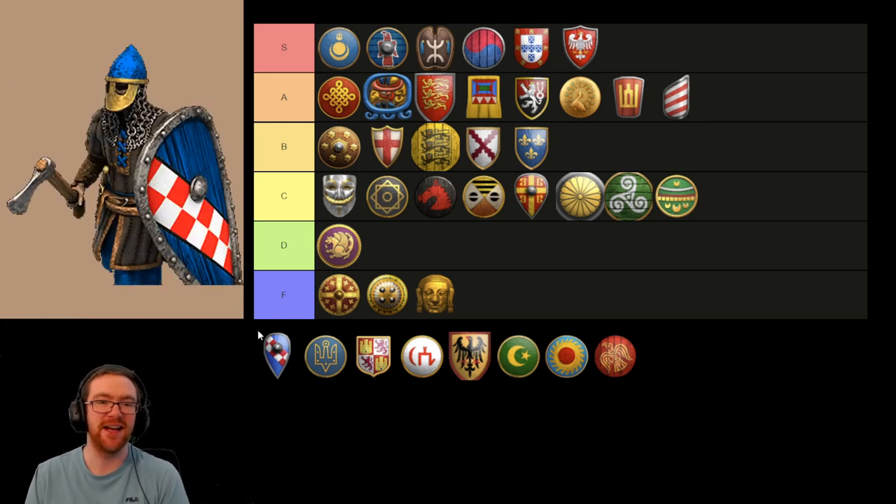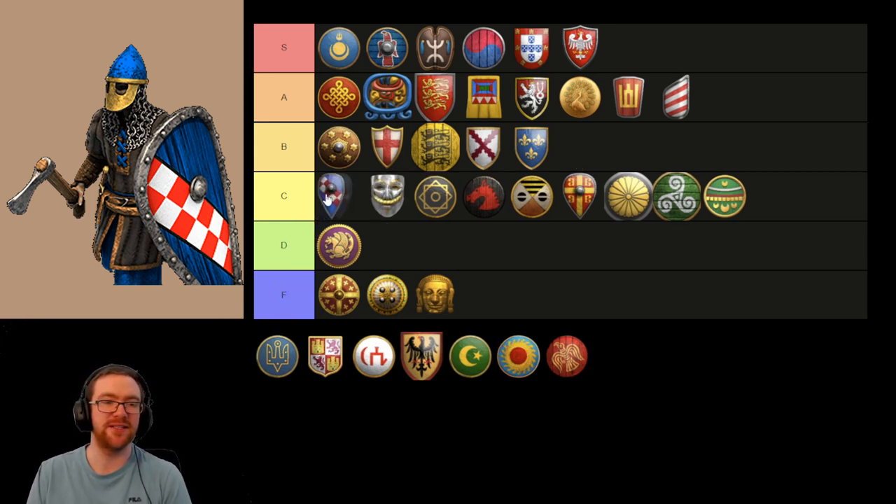Next up we have the Sicilians' Sergeant. Sergeants feel, on their own, somewhat underwhelming, but when you consider the First Crusade as well, the Sicilians' other bonuses, and the fact that you can make them out of Donjons — which means you can train them more easily — I think they lean towards a C tier unit. They're strong against infantry and they can be tanky enough against archers. You can go for a Donjon-Sergeant-Siege composition, which can be very hard to kill. But I'd much rather just go for a Halberdier-Cavalier composition against any non-Halb civ.